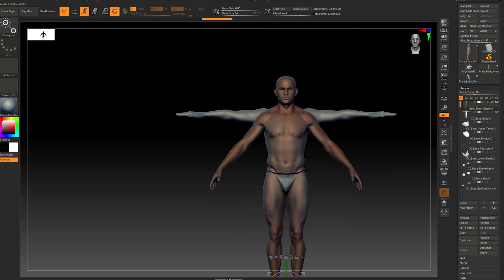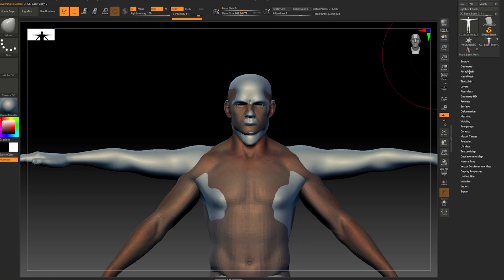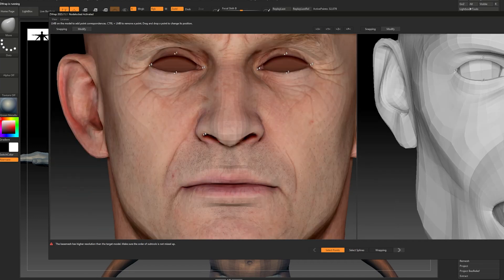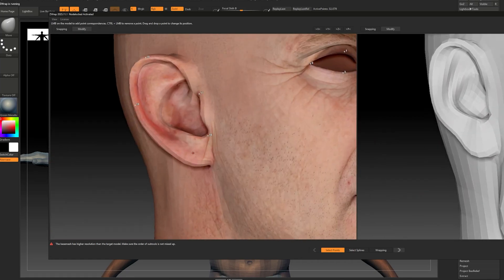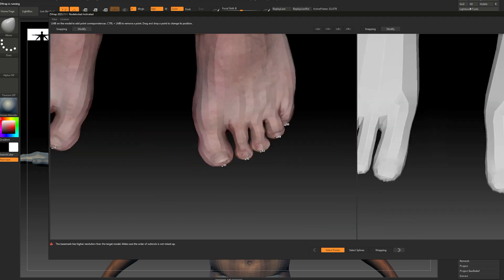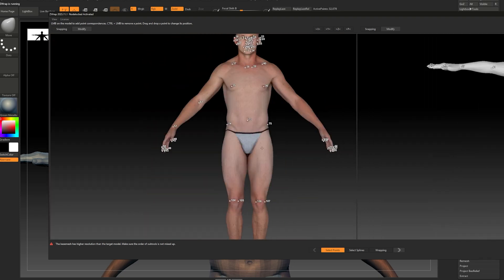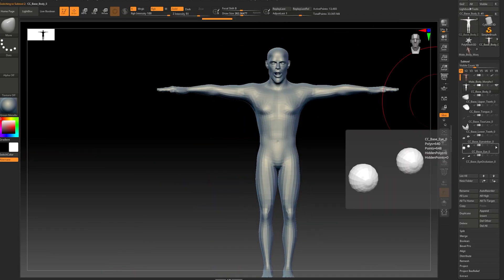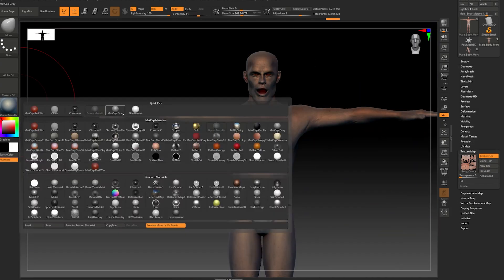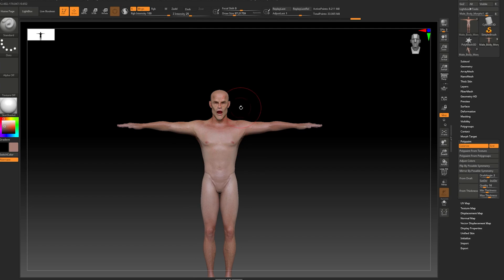You upload the model you bought on Texturing XYZ and bring it into ZBrush, then try to line up both characters — the scan and your custom character from Character Creator — so they better match in their overall proportions. Inside the plugin, you re-identify different landmark points so the plugin can realign your character and the 3D scan on their bony landmarks: eyes, ears, nose, elbows, hands, and almost everything. There's no real rule of thumb — the more points you give the plugin, the better the wrap. It's a bit of trial and error. Once you're happy, use poly paint in ZBrush to remove unnecessary details like the underwear from the scan model.